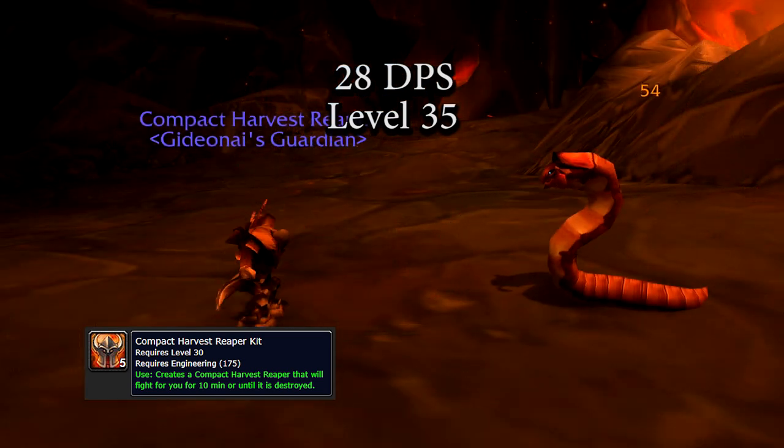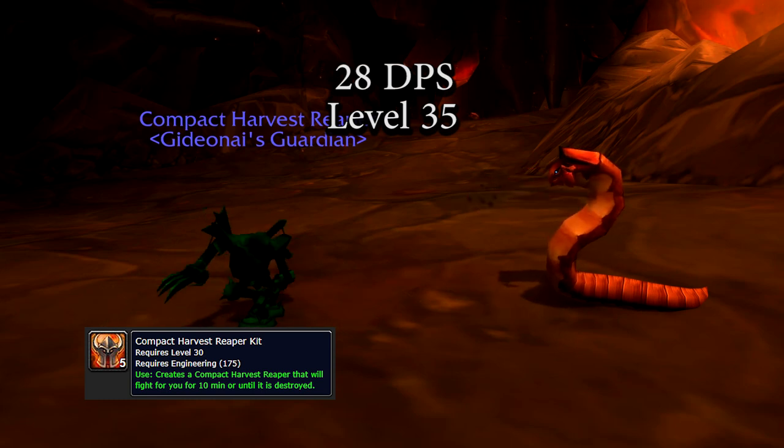After it dies, whatever it hit will then be aware of your presence and you will be placed on the threat table.